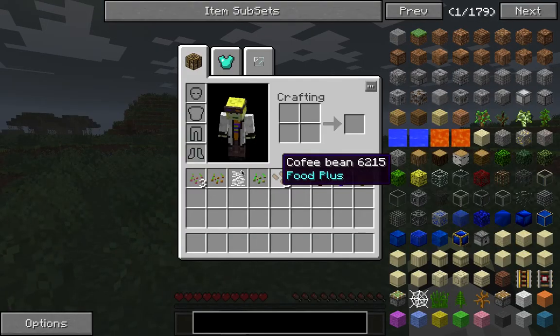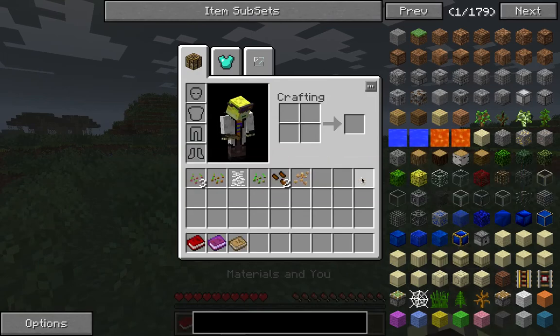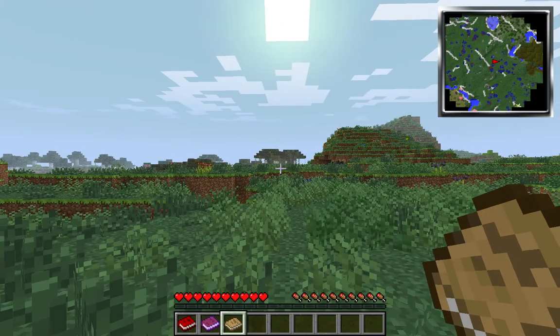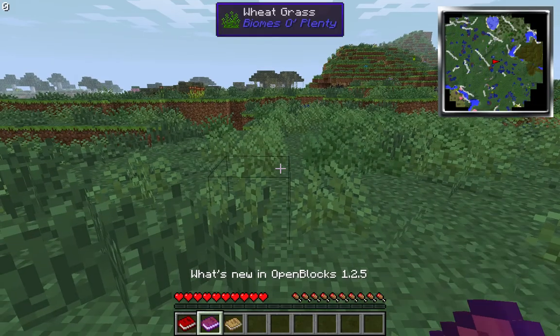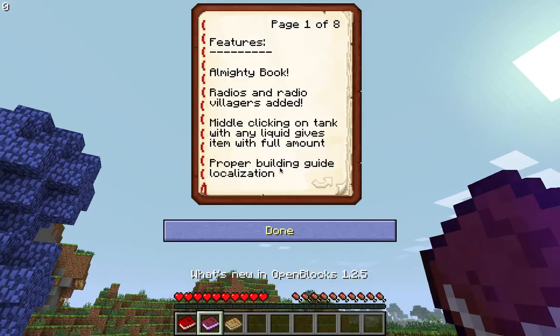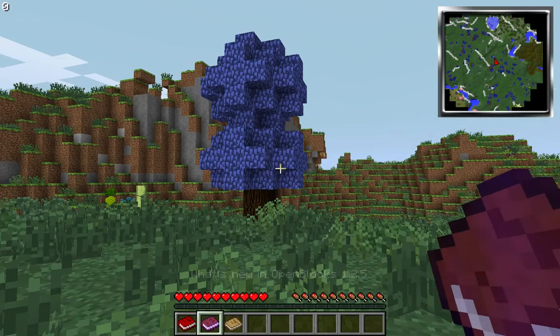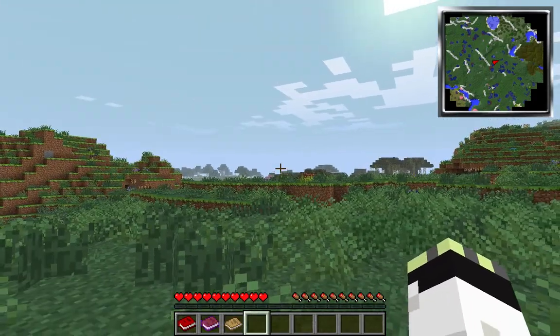This is some stuff I just picked up while I was frame testing — actually, I started with these in my inventory. This is Materials and You from Tinker's Construct, if you're familiar with that mod. Great mod. That's actually the only thing I've messed around with on this mod pack, because I've had it for a while. And this is Open Blocks — that's a great mod. I love it. I haven't messed around with it, but I know a lot about it.